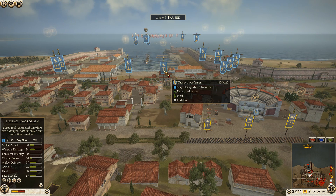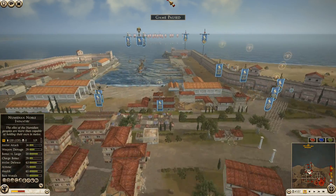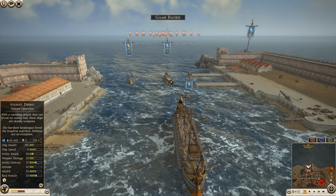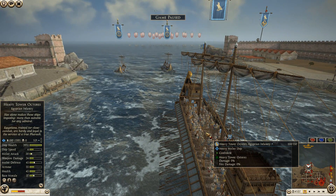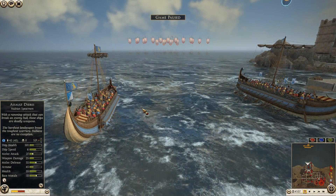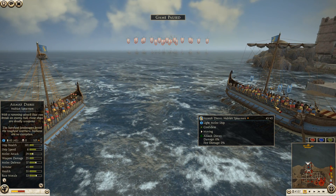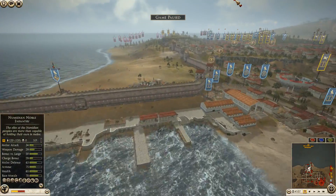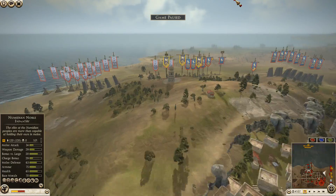The last defender is Egypt again, commanded by Civ Dallas. He's bringing 10 units of Thorax swordsmen, two pikemen, two units of light cavalry, three Cretan archers, and a very small three-ship fleet. His general is a unit of Egyptian infantry, and he has two units of what appear to be throwaway Nubian spearmen.